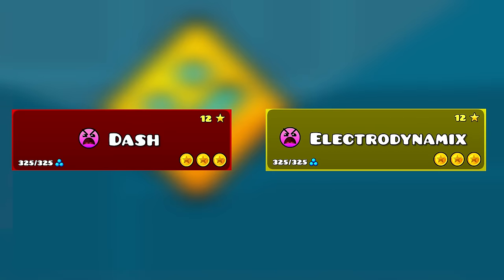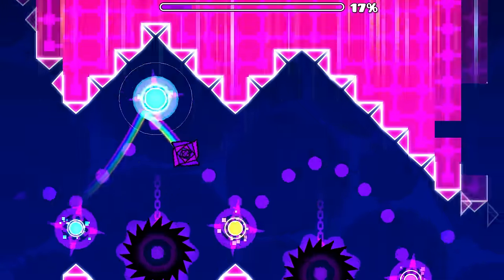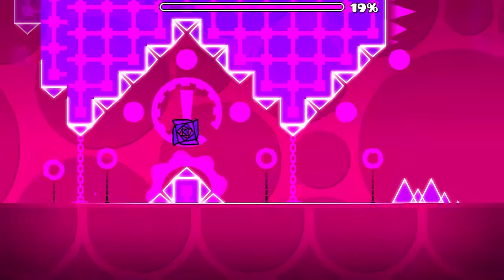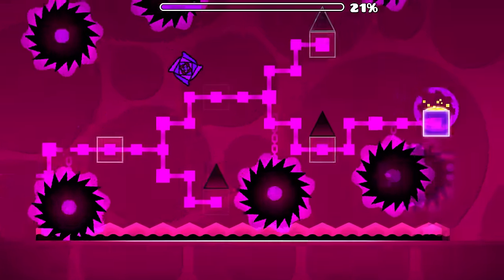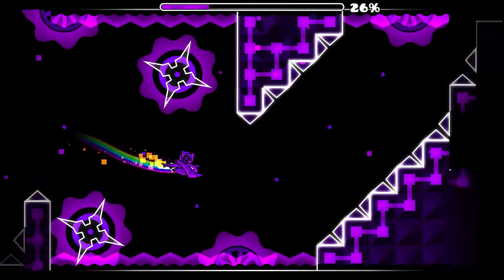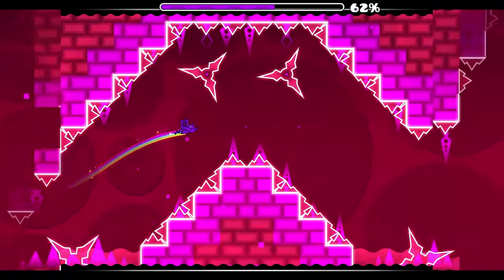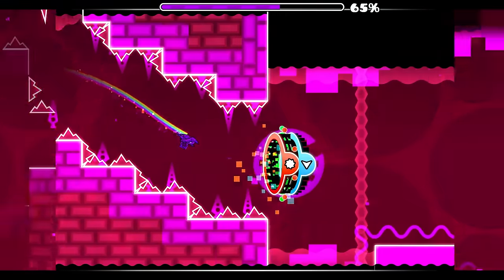Next up, we have Electrodynamics. If you know anything about the community when it comes to Electrodynamics, a lot of them are torn thinking that it's a demon. So to compare this to Dash is outrageous. You obviously have these crazy timed jumps for a Robtop level, and then you have the notorious 3-speed ship — enough said.